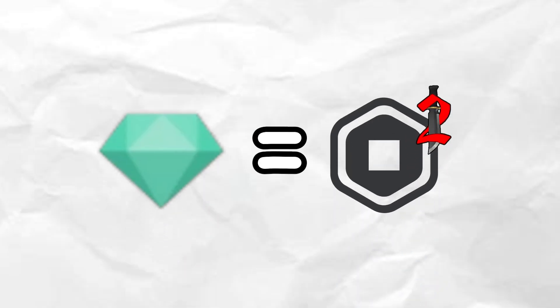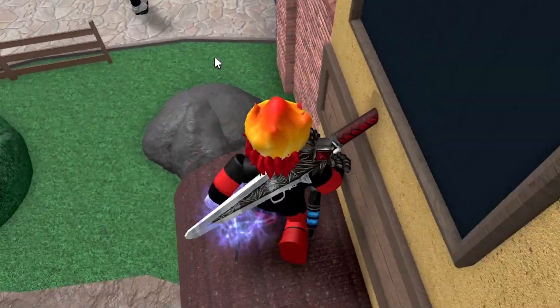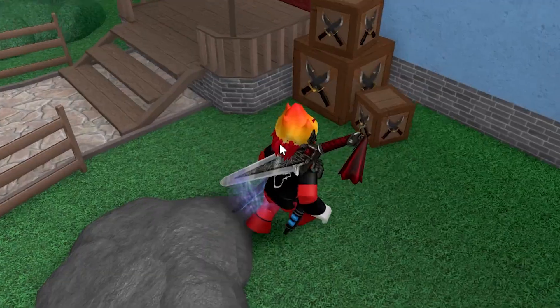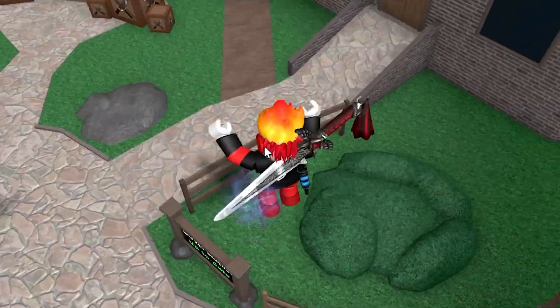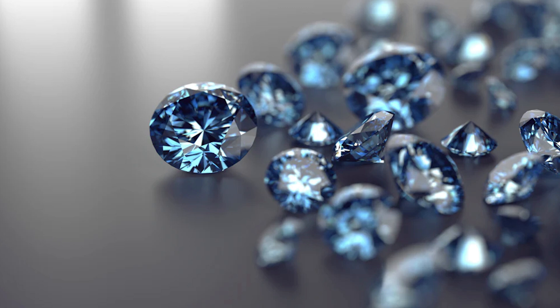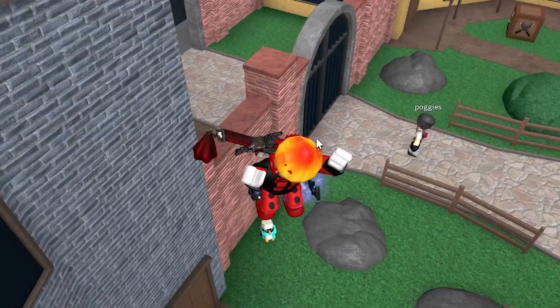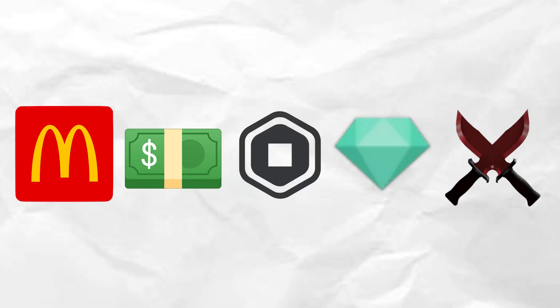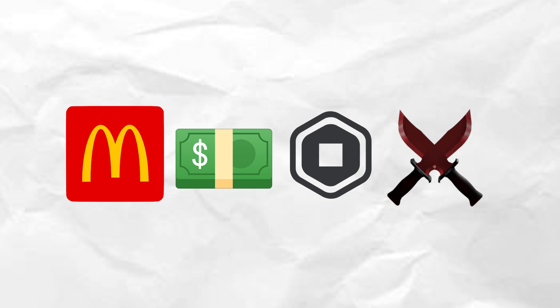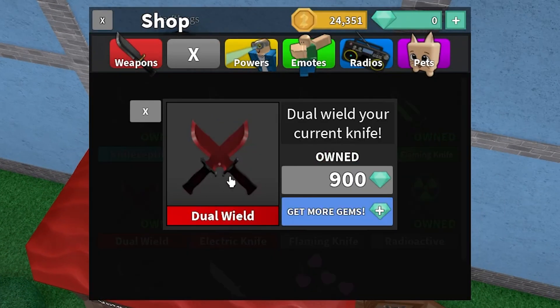All gems feel like to me is just Murder Mystery's form of Robux. If you want to buy any items that cost gems, you need to earn real money, spend that on Robux, spend those Robux on gems, and then spend the gems on what you want. There are lots of different steps — I feel like we could just remove one of those steps, which seems a lot simpler than the method we have right now.